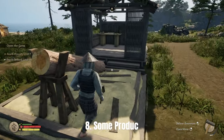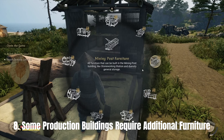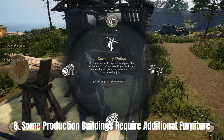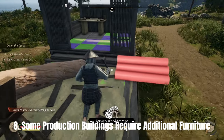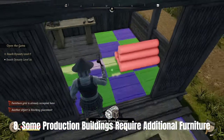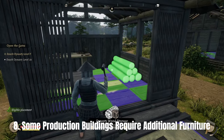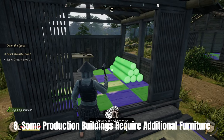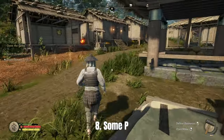Number eight: some production buildings require additional furniture. This is a unique feature in Sengoku Dynasty — there's a building tab called furniture. You'll need to check the production building's furniture tab to see if anything additional is required. For example, the woodcutter's lodge needs a working station to enable you to craft buckets, which are essential for water. Keep that in mind whenever you build a new production building.